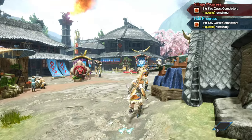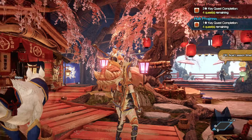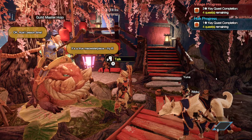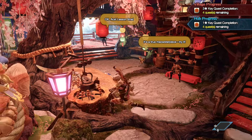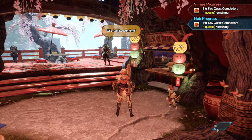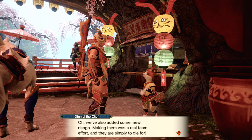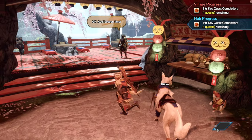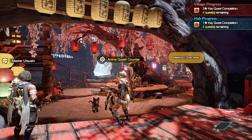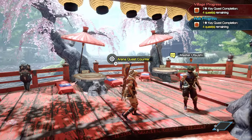That giant Tetsukabra — I don't even think that thing is in the game. Like, obviously it's this thing right here, but the adult version is not in the game, I don't think. It's cute though. The chef is just going to tell us the same thing the bunny dango chef told us about — that the counter has been upgraded, so we don't need to worry about it too much.